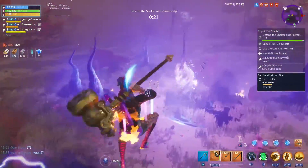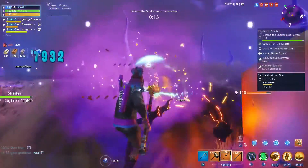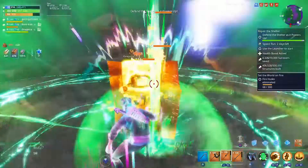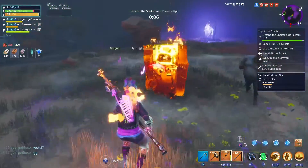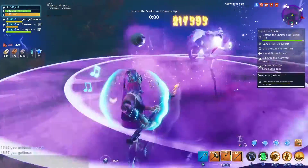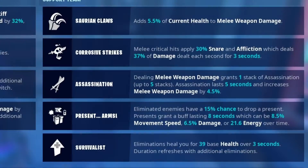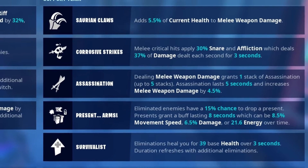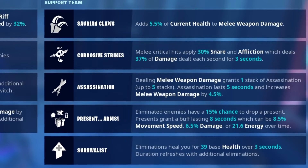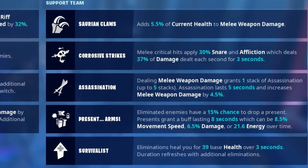We're absolutely destroying enemies so quickly — ploughing through them. I didn't use my heavy attack as much as I was hoping to, so I'm going to take off the melee eliminations grant energy perk and put Present Arms on instead, just to give a tiny bit of extra damage. In this second mission I want to get the maximum buff with the heavy attack, then also get Rockin' Riff — so let's get Rockin' Riff first.